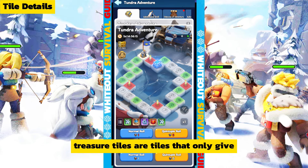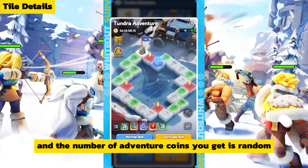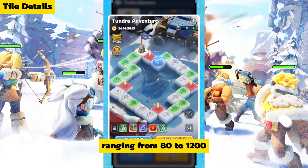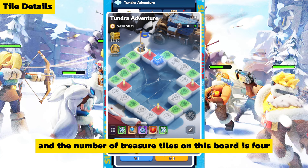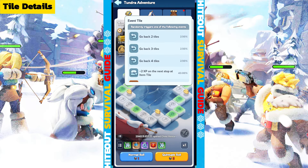Second, treasure tiles. Treasure tiles only give adventure coins as rewards, and the number of adventure coins you get is random, ranging from 80 to 1200. There are four treasure tiles on this board.